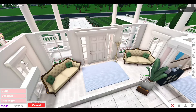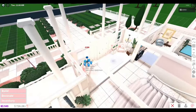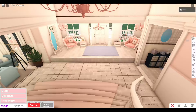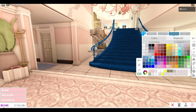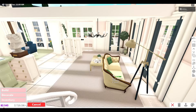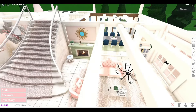That left me with a more open plan hallway. My plan was to use this space as a cute seating area — imagine coming here after a day out shopping, sitting on one of these fancy chairs and taking off your heels. And into my pink palace hallway goes my luxury cupid statue.